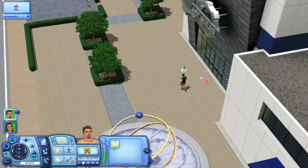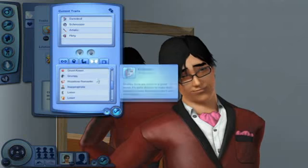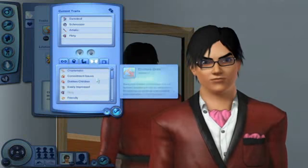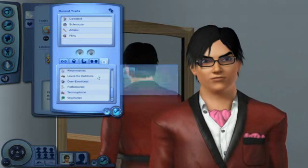Before, it used to feel like a chore to visit a downtown area. Now, it's a snap. The other big game-changer is the trait system. These take the place of the personality points you used to have to assign. The problem is, it was never very apparent what the points did. That's definitely not the case with traits.